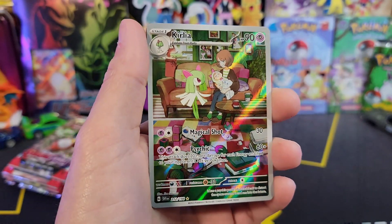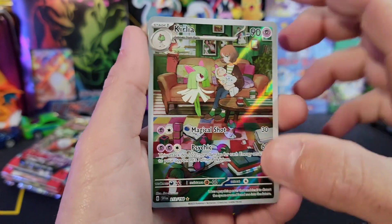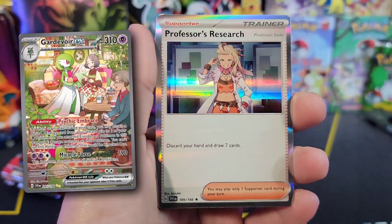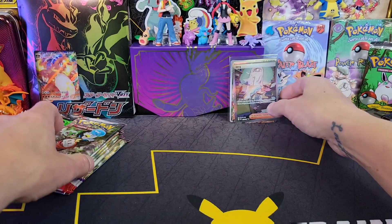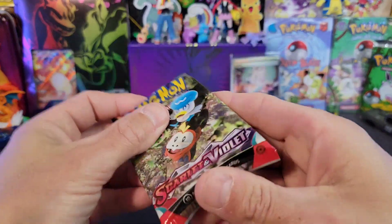We've got the Curlia — that's a nice one right there. We need this one to evolve, we need to get into that Gardevoir. We've got a Professor's Research. Dondozo came out to play today. So these right here are going to be from the Arcanine blister.